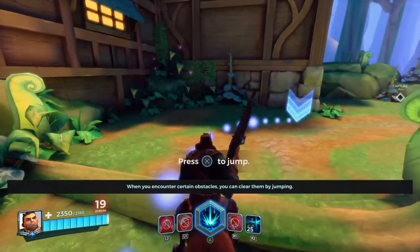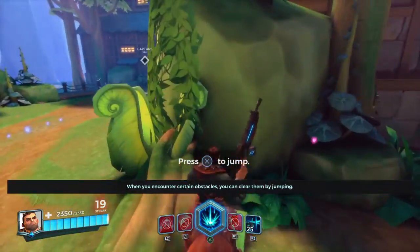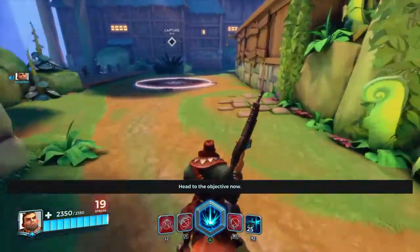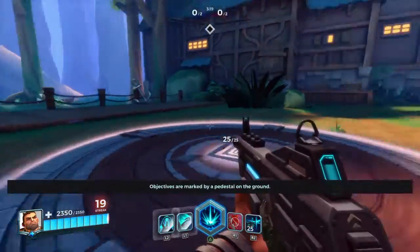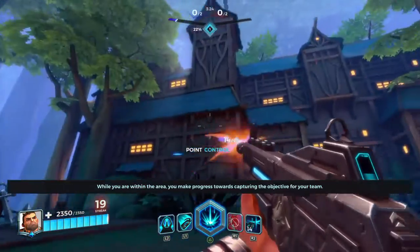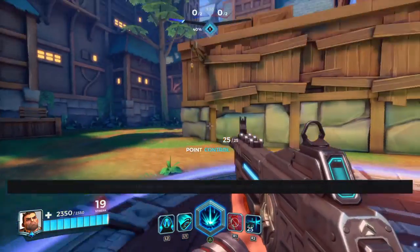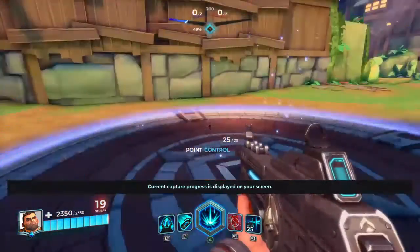When you encounter certain obstacles, you can clear them by jumping. Head to the objective now. Objectives are marked by a pedestal on the ground. While you are within the area, you make progress towards capturing the objective for your team. Current capture progress is displayed on your screen.